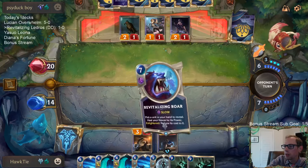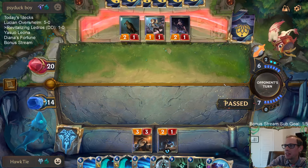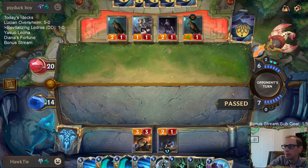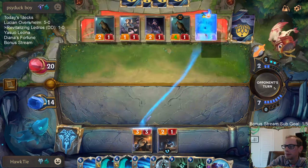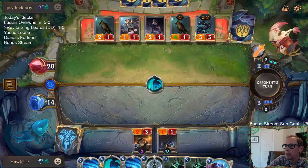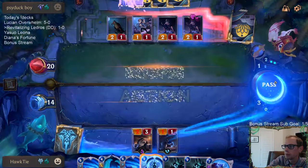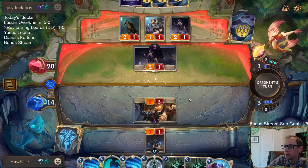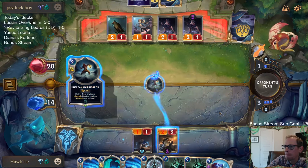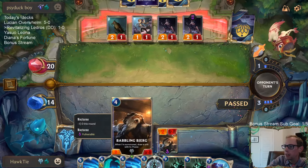It's a little awkward with our removal spells being the same thing. Yeah, enunciated potato — it's a fun word to say. I don't want to kill this before they attack and Nocturne levels up. Night flowers upon my blade — Lunari, rise! So I'm going to be playing Pale Cascade to keep my Battling Bird alive and draw a card.